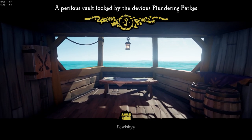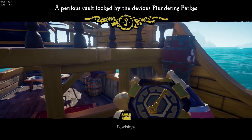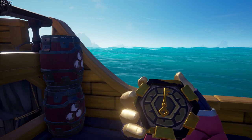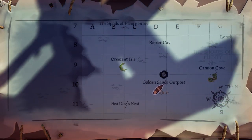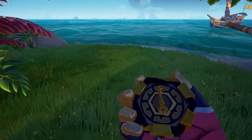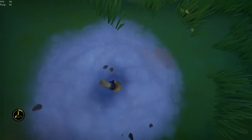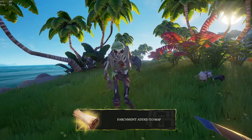Once you've done this, you're going to receive a golden wayfinder compass in your map radial. When you pull it out, it will spin around a little but eventually stop and point towards an island. Head in that direction until you reach the island. Once there, walk around until the compass starts to wobble a lot more and then starts doing circles — this is where you want to dig. When you dig in the ground, you will uncover a map parchment and receive a map piece in your map wheel.